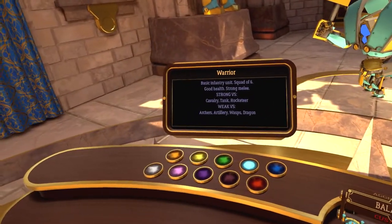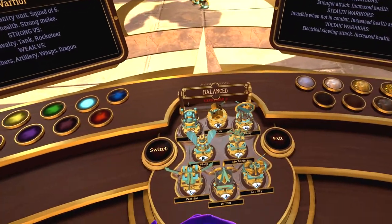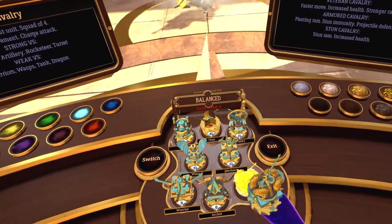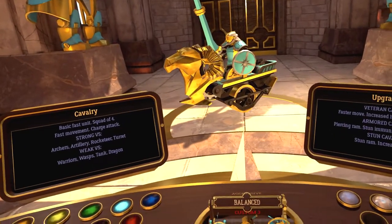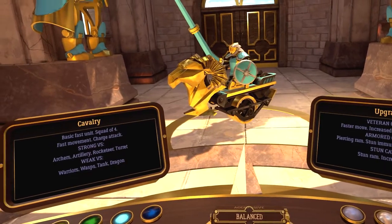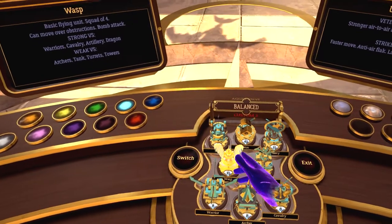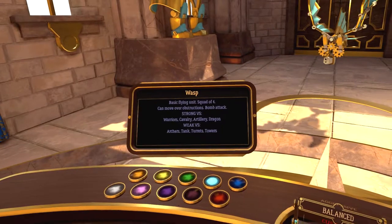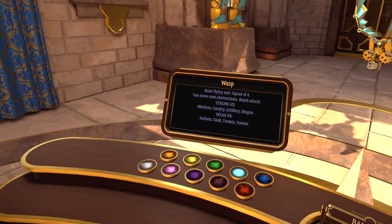These warriors are your essential core melee unit — they're trained to work in tight squads. Each unit is a wondrous feat of mechanical engineering designed by our most accomplished architects. Your mounted cavalry squads are outstanding at covering distance quickly; watching the cavalry train led the designer to build the first mechanical horse.